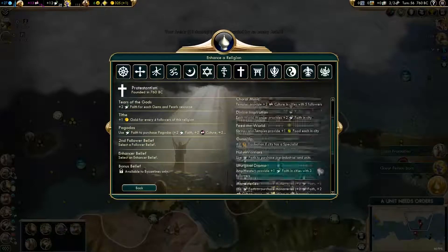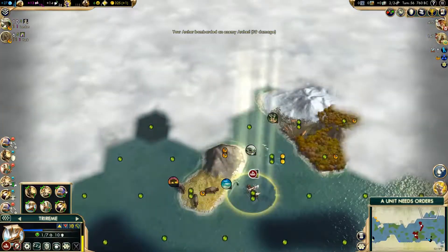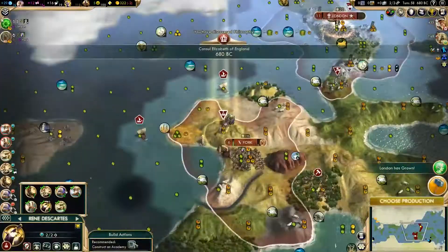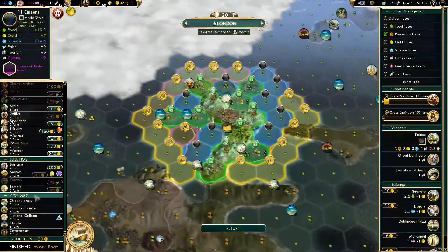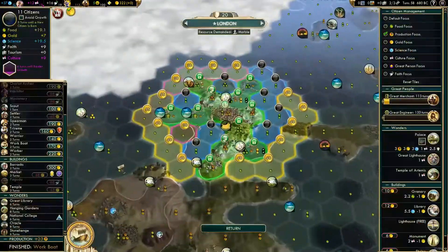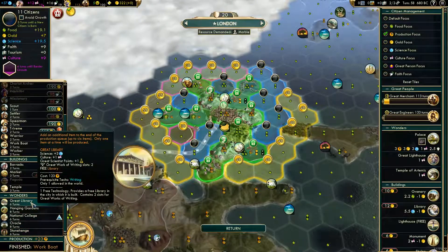Right here I'm expanding my religion. I went for plus 1 gold for every 4 followers, then Pagodas, plus 2 faith for every World Wonder, and lastly religion spreads 20% faster. Pretty much the entire goal of our religion is to spread it and get as much gold as we need, because we're going to be maintaining a huge army and we don't want our gold draining. With the Liberty tree we hit an early Golden Age, and combined with the Happiness Golden Age, both lasted quite a while and gave us a huge head start.